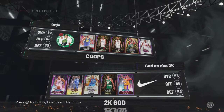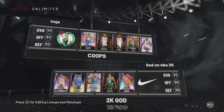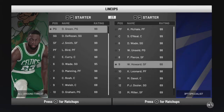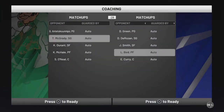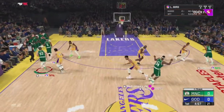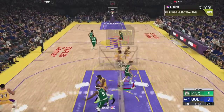Here is our matchup. Our opponent has a very solid team: Giannis, T-Mac, Kevin Durant, Mikhail, and Shaquille O'Neal, with a full bench — we're going to have our hands full. We win the tip, the ball goes straight to Larry Bird, we're running deep hash on the first play of the game, and he throws down a nasty dunk.